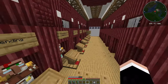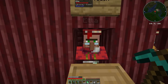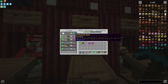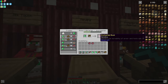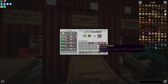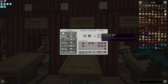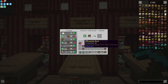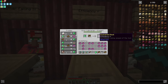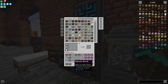Before building I want to enchant my tools because it's going to take a long time to clear the land. I want silk touch on my shovel and pickaxe, then mending on all my gear — that's seven mending books needed. Prot four for my armor, feather falling for my boots, and efficiency books for all my tools.